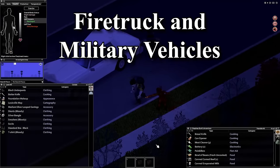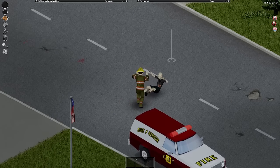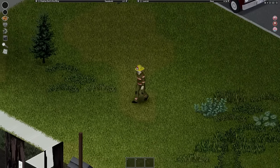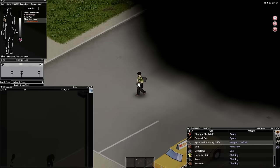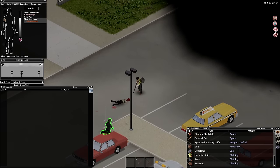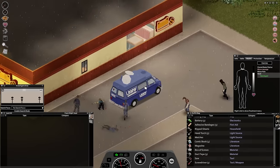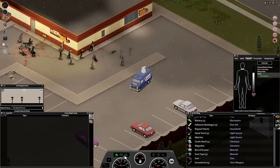Another few items that'll hopefully see the light of day in Zomboid are military vehicles and fire trucks. While roaming Knox Country, the only real fire service vehicles you can find are some pickup trucks by accidents, house fires, or fire stations — there's no actual fire truck to find. And there is no sign of any military vehicles: no jeeps, no trucks, no tanks. It's a shame, since this place is the start of the outbreak — you would expect there to be a lot of military presence even though they pulled out. Even just seeing a broken-down tank or a fire truck on the streets would be absolutely sick to see.